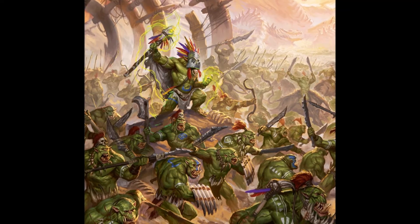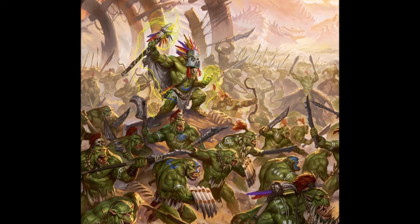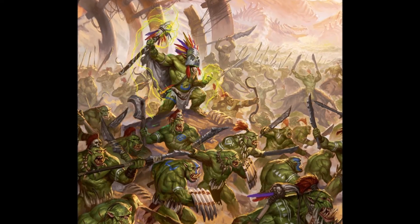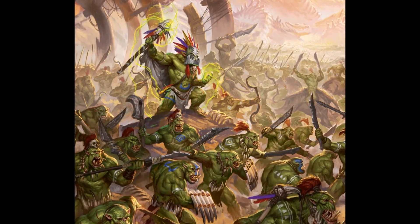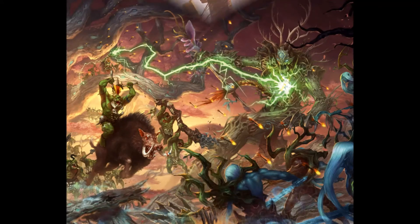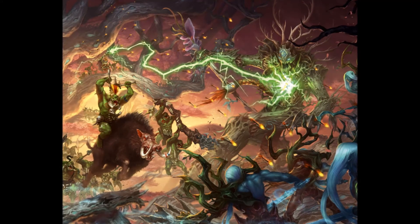The Destruction Grand Alliance battle trait Rampaging Destruction and the command trait Ravager would help in making up for the Big Stabba's slow movement. The Destruction command trait Bellowing Tyrant is also helpful, giving them plus 1 to hit and mitigating their average accuracy. This is extremely effective in tandem with Savage Attack, the Savage Orc Big Boss' command ability. On a 6 to hit they make an additional attack, but with Bellowing Tyrant this would be triggering on a 5 or a 6, making a single Big Stabba capable of taking down some monsters on its own.